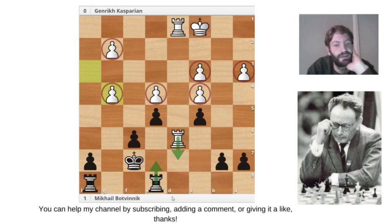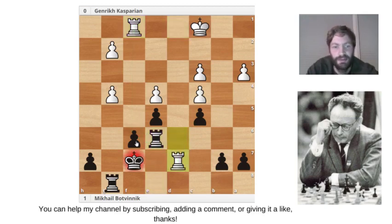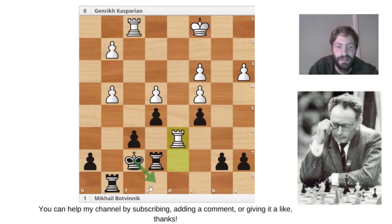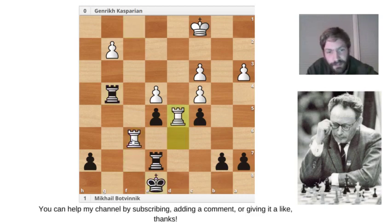The threat of Rook to d1 isn't really a threat anymore because the rook can come up to e7 and defend. From here on Botvinnik just has to mop up the pawns. He plays Rook to g8, Casparian puts pressure on the f6 pawn — no problem, Rook e6 check back. After this maneuver there could be a repetition, but Botvinnik could see that the king could find safety behind the rook. So it takes on g4, and the king hides.